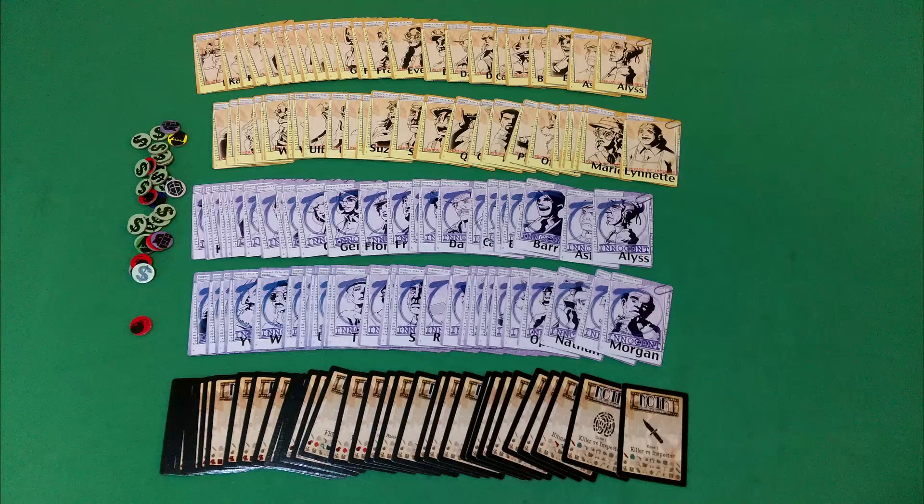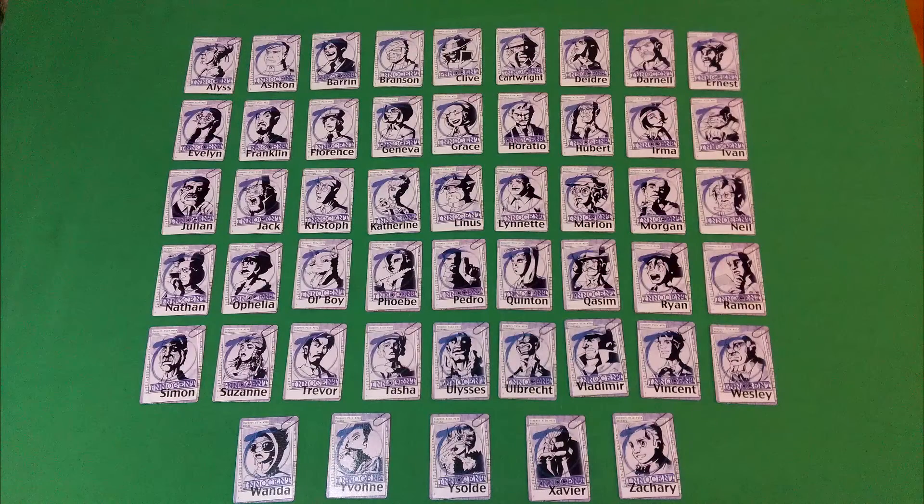And now the Black Box Edition close up. The top two rows are the file cards — there's a total of 50 characters. The maximum you can have is a 7x7 grid of 49 cards. The third and fourth rows are the innocent cards, and the bottom row, the fifth row, is the information card. There are 35 information cards. Here are all the innocent cards from the Black Box Edition — all 50 of them.